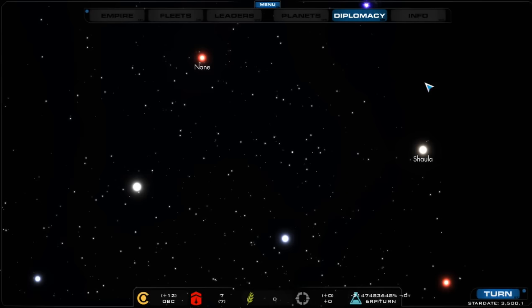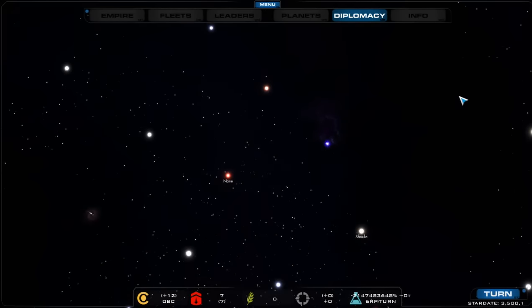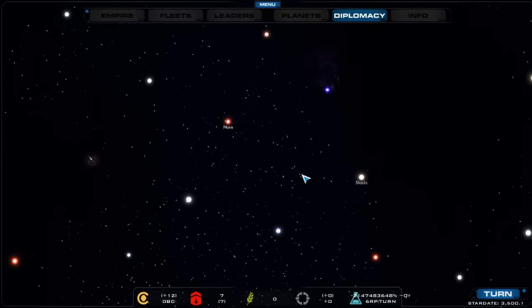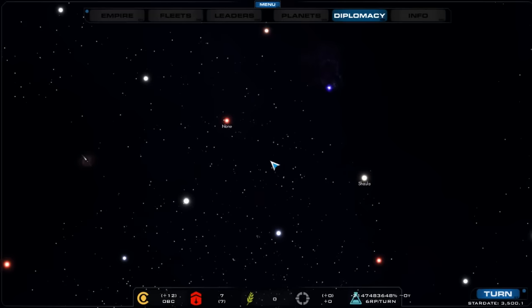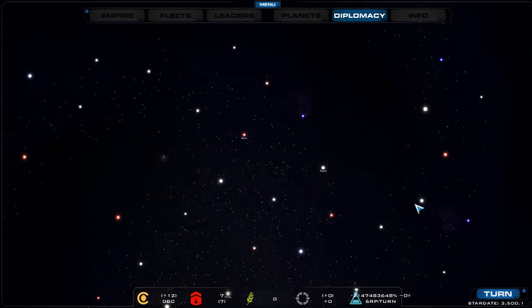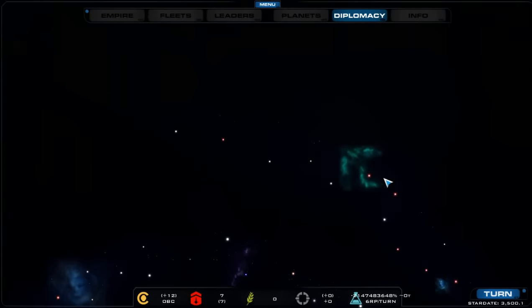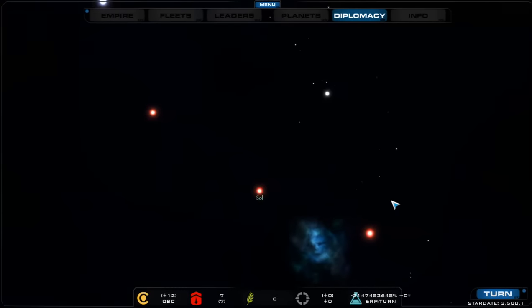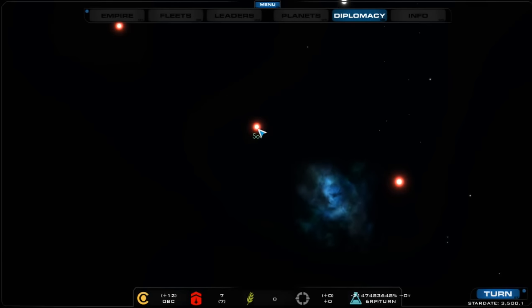Right now you can see where the other races' homeworlds are, but that's for debug purposes so they know the AI is working. When the game is released, you won't know where they are unless you pick a certain trait that lets you see all start locations — otherwise you'll only see homeworlds within sensor range.